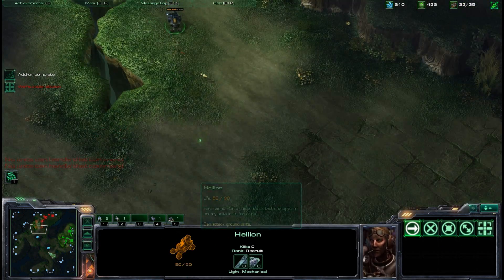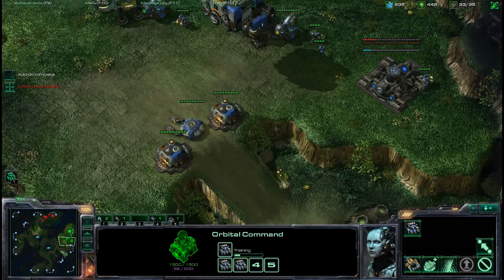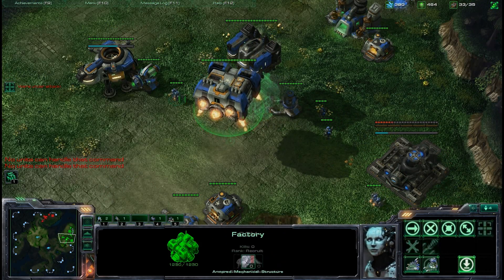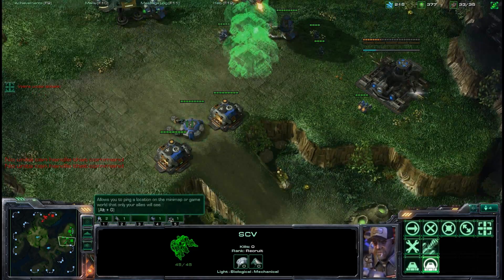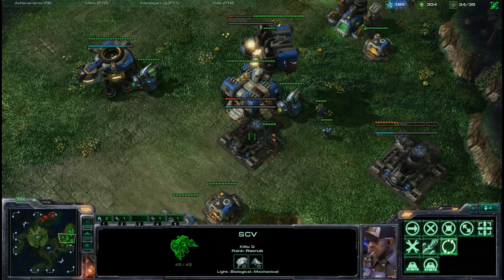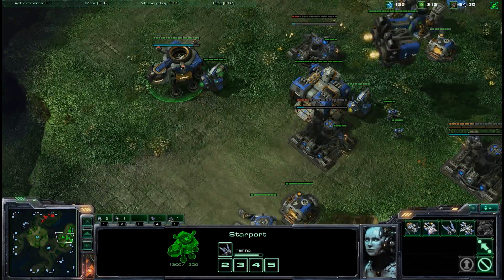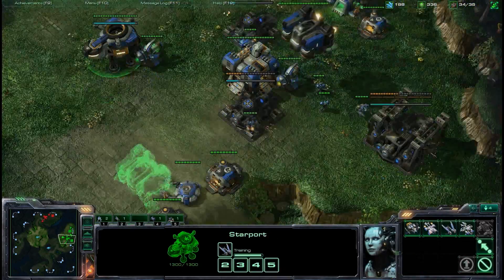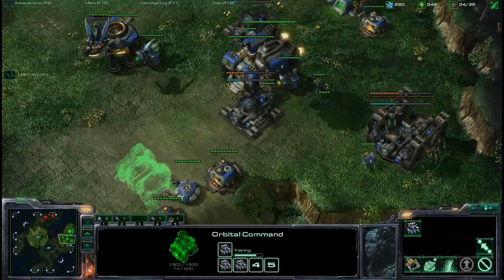Normally I'd be able to do some Hellion harass, but my opponent has decided to get some cannons on his ramp. That means he's not going to have as much of an attack force as he could have. So I'm going to quickly transition into more factories — throwing down 2 more — and then start pumping out as many tank units as possible.